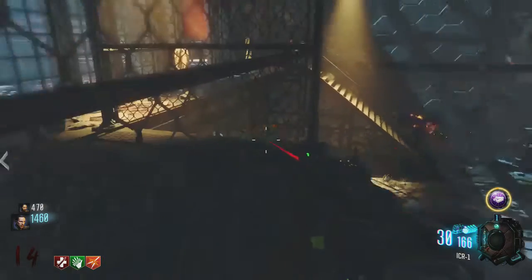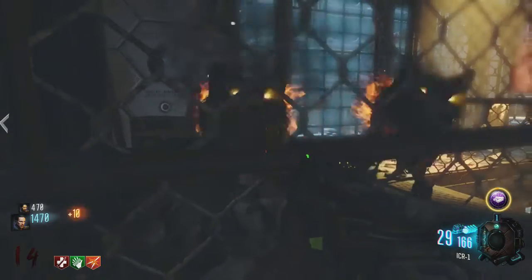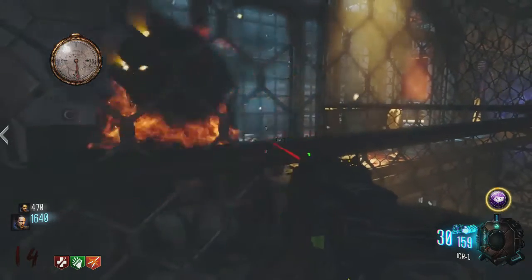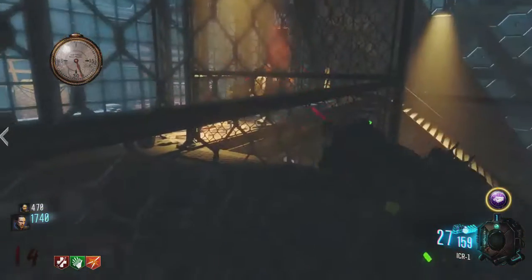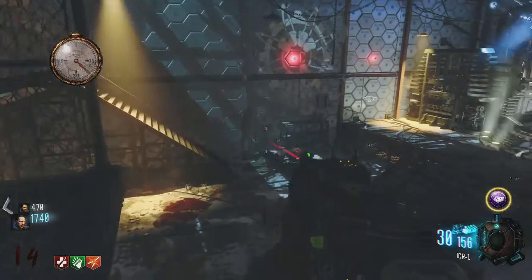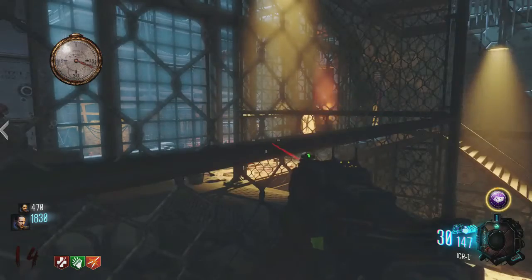This is a good glitch — I survived to around round 48 doing this. Only bad thing is you do lose ammo after a while, like around round 48. I had to jump down, grab the gun on the corner, pack-a-punch it, and then come back up here. And that's why I never survived past that, because I end up dying.